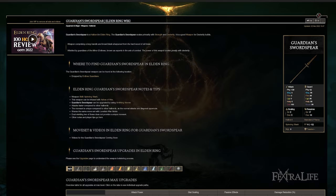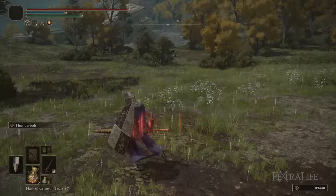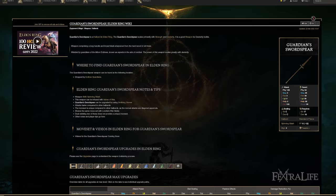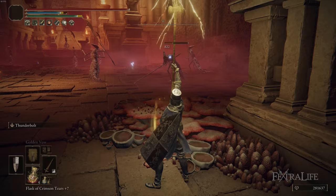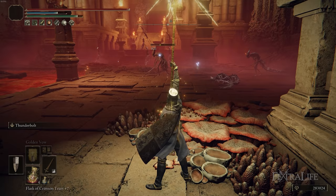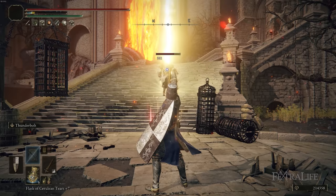The weapon that I chose for this build is the Guardian Swordspear. This is actually a Halberd class weapon that does predominantly slash damage; however, the running R1 is actually pierce damage, so you can get pierce damage from doing that attack. The reason I chose this weapon is that I was trying to make a build revolving around the Thunderbolt Ash of War, and this Ash of War scales off base damage and dexterity scaling. So I needed to find a weapon that had high base damage as well as very good dexterity scaling, and you get that in the Guardian Swordspear.